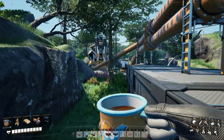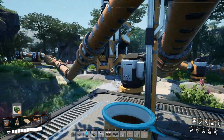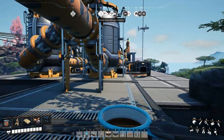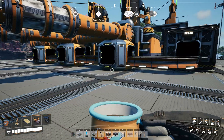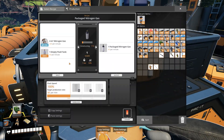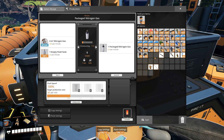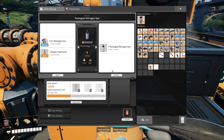All right, so here we are - this is where it all begins. There's a nitrogen deposit up here which you can see, and I've got them all tapped so they're all filling up these pipes going into these fluid buffers, then they're going into these packagers. You can see we've got the fluid tanks going in and then the nitrogen is getting packaged and put into here.